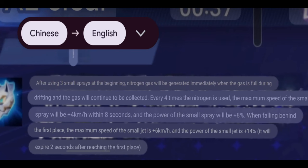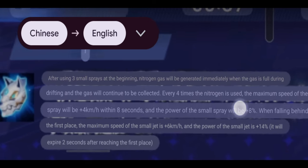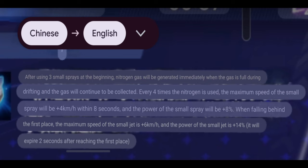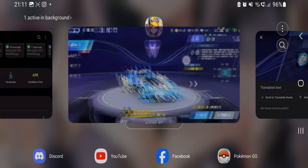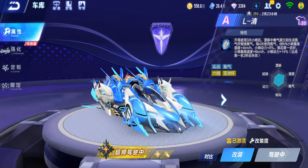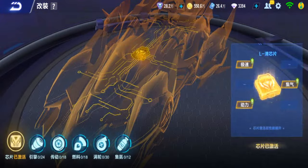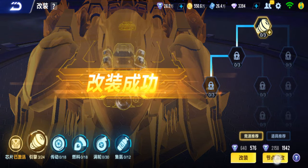Okay, so after using three mini boosts at the start, nitro will be generated immediately when the N-tank is full during drifting, and gas will continue to be collected. That's the ISO ability after three mini boosts. Another similar ISO, but there's no mini boost store here. Every four times nitro is used, mini boost max speed is plus 4 km/h for 8 seconds and mini boost power plus 8%. And when you're behind first place, mini boost max speed plus 6 km/h and mini boost power plus 14%, expiring after second place. Might be good — let's see.